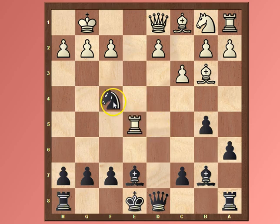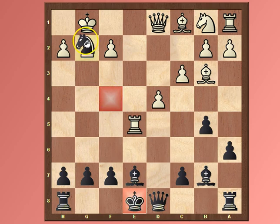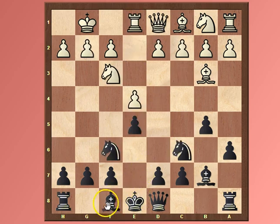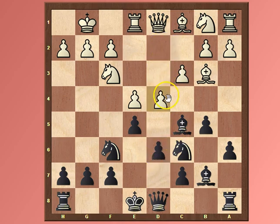Even after Nf4, there's d4. Although it looks like Black might be having some attack on the kingside, it is in fact Black who would have to be careful — they have a pawn down with a king in the center and a knight hanging on f4. It's not great to capture on g2 either — you're just grabbing a pawn while putting your king in danger. I'm sure Magnus wouldn't have gone for the d5 idea; instead he most likely would have played Bc5, and after c3, d6, and if d4, Bb6, the play would be reasonable for Black with counterplay.